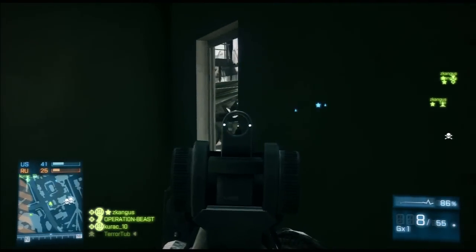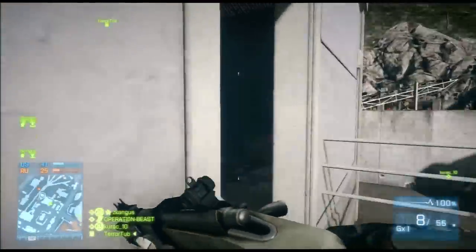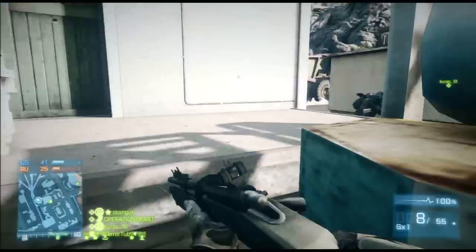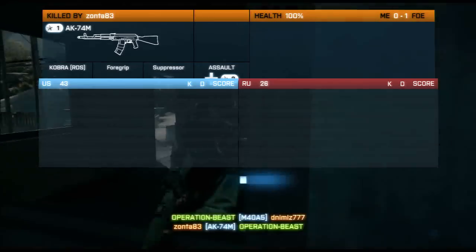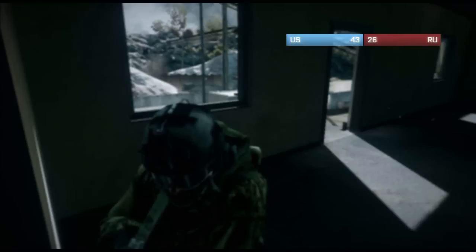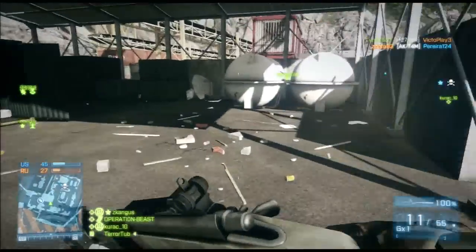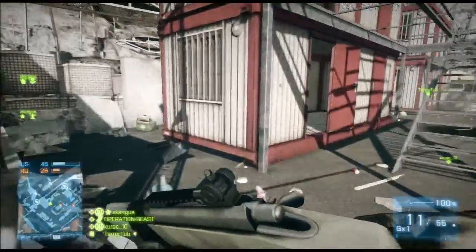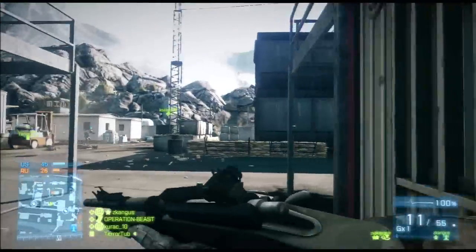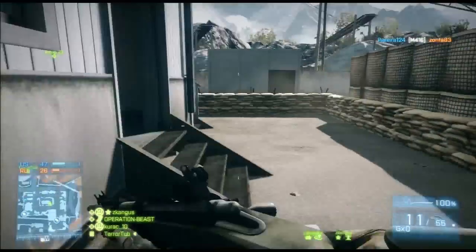When someone's shooting at you and chasing you, run behind a corner, lie down, and pull up that crossbow straight away — it's a one-shot kill unless you hit the foot. It's really good. I haven't unlocked the scan ball yet but that would be helpful too. I prefer carrying the crossbow as another weapon — if you miss the crossbow you've got the sniper, and if you miss the sniper you're still alive, then pull out the pistol.